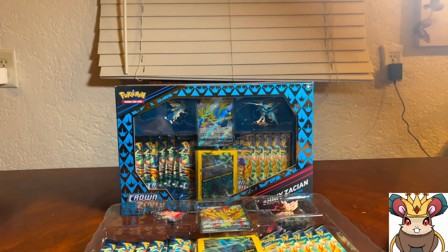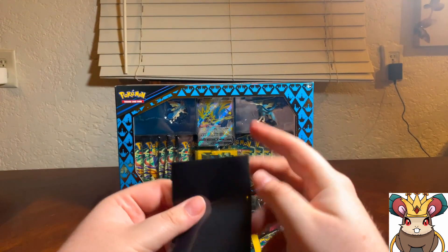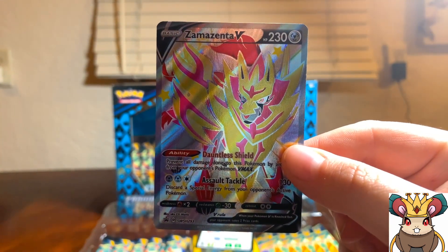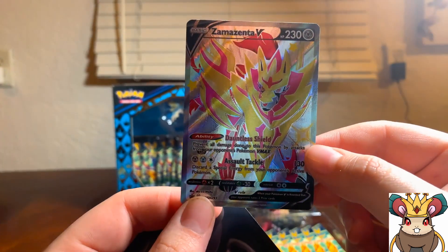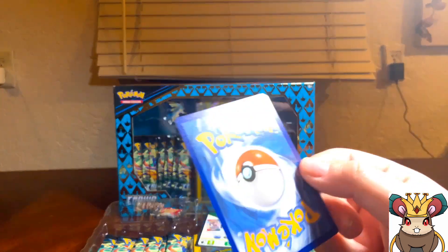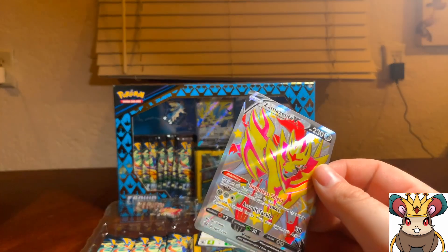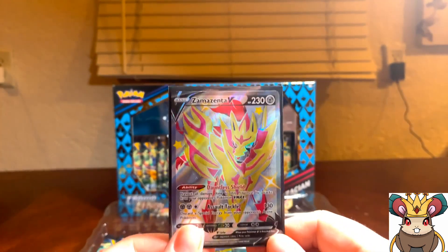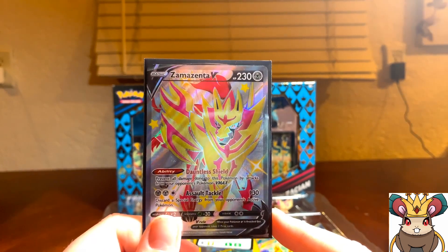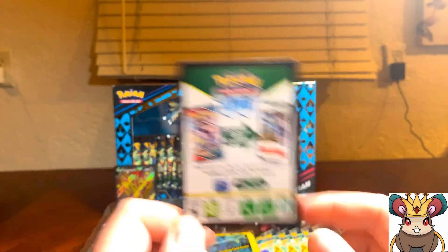Let's grab a sleeve so we are fully prepared. There's our boy, the shiny Zamazenta V — what a stunning art. Let me get the light perfectly over it. Oh my god, that card is stunning, the video doesn't even do it justice. This is actually pretty minty too for a promo — they usually mess up on promos with scuffs, but this one's pretty nice. They did a good job. Let's put him next to his friend in the back, and then we have the code card.